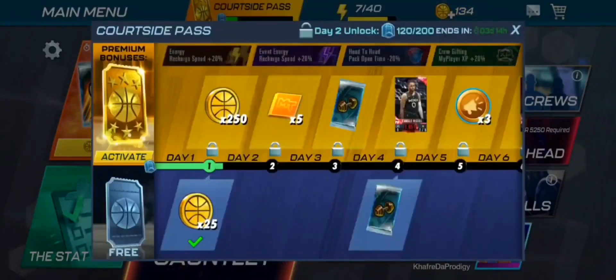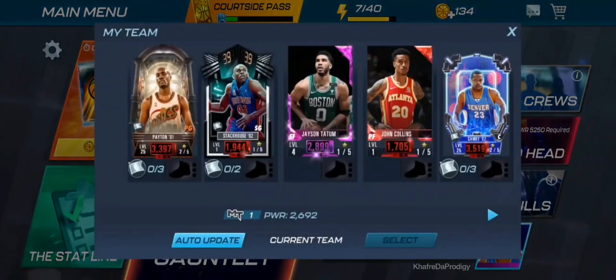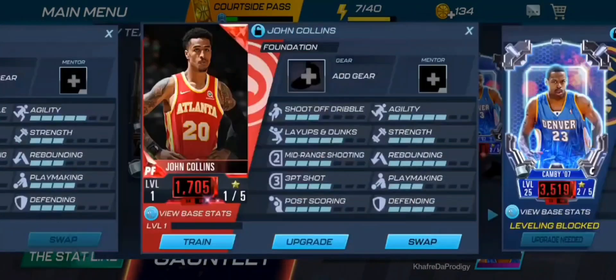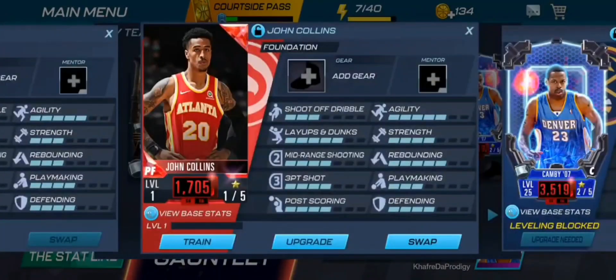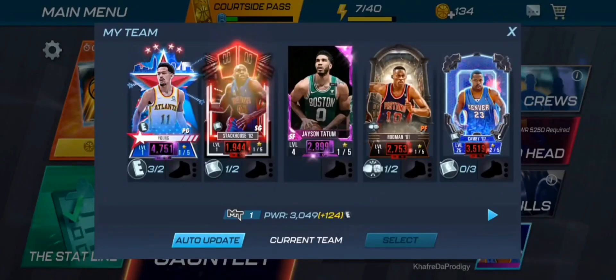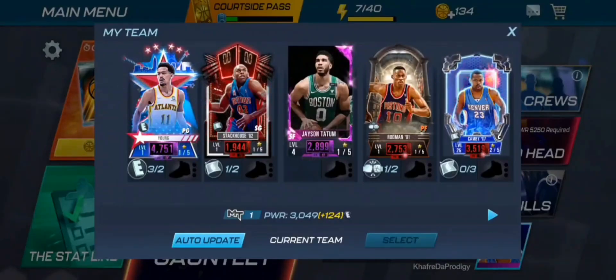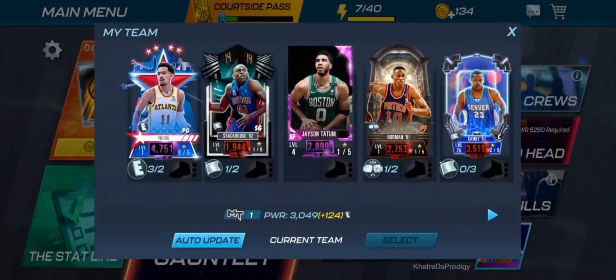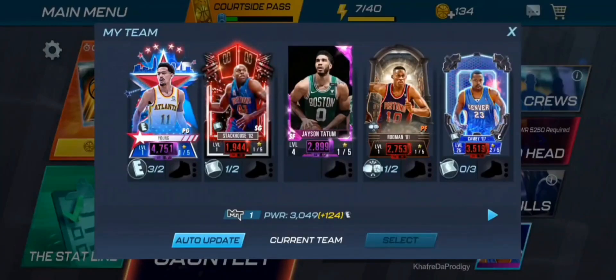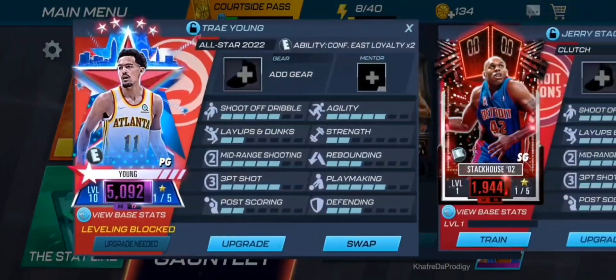Let's check out our team. We have Gary Payton, Jerry Stackhouse, Jason Tatum, and John Collins. We're now at 3049 power, which actually means Gary Payton gets replaced. The next thing we should do is get this team up to 3500 power. We're not going to use up all those Ruby cards we just got — I think we should get a new shooting guard because Jerry Stackhouse is the lowest possible.